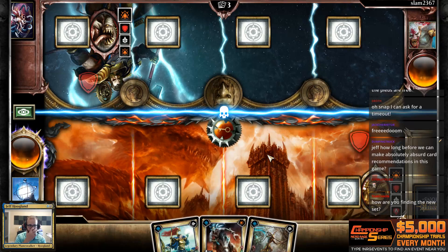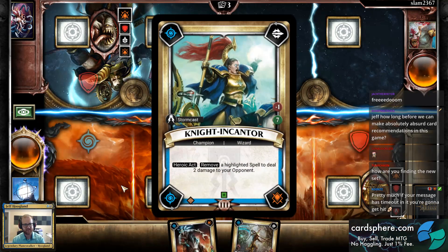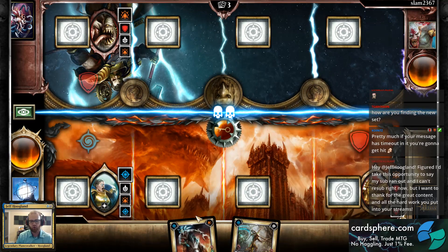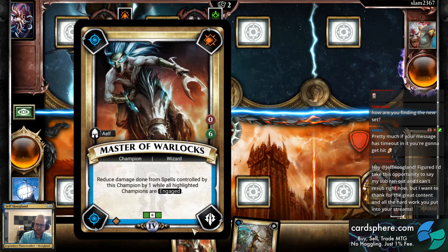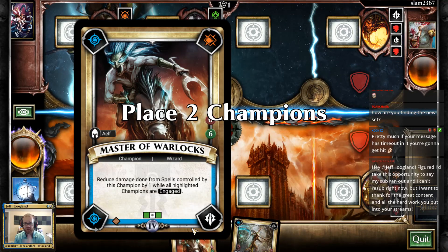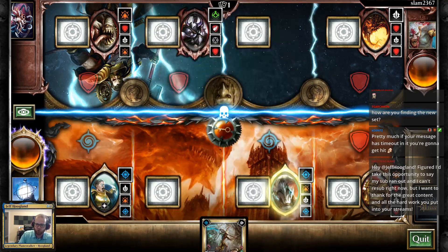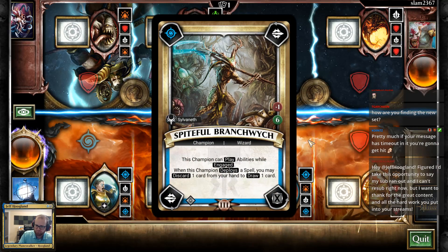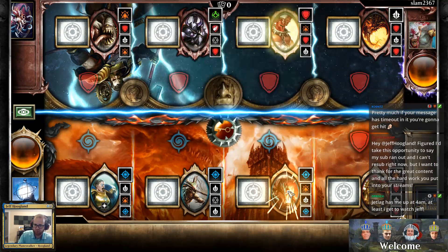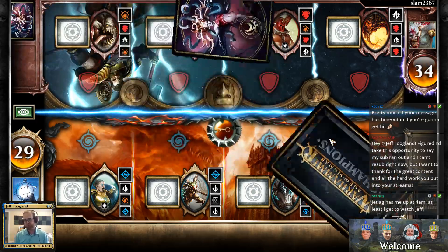One of the things I really like about this game is the depth of decisions starts immediately, because a lot of these decks have different ways they want to position champions. For example, this champion has a drawback where if the champions on either side of it are engaged, his spells do less damage. So when positioning with this deck, this Master of Warlocks always goes next to Liberator Prime, because my deck isn't playing any units so that lane is always empty — avoiding his drawback.